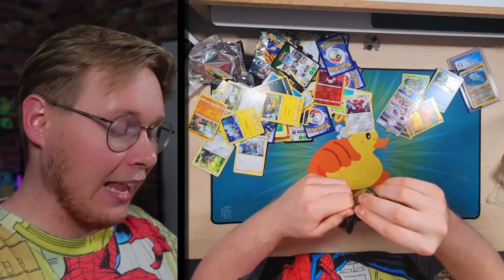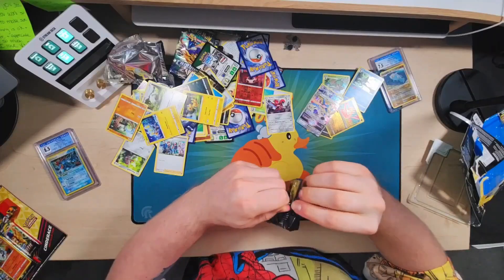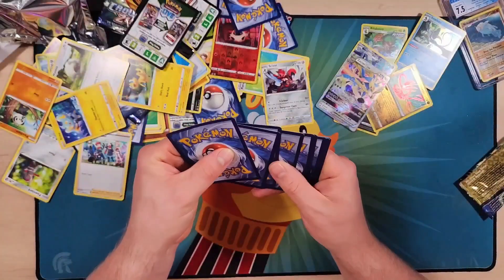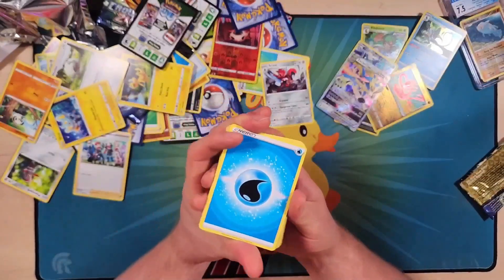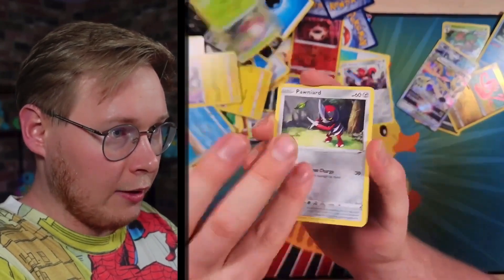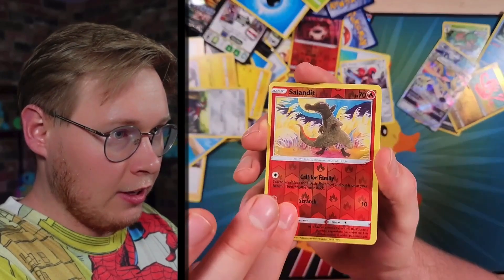Last pack from the Inteleon blister and I can't open this pack. I have faith that we're gonna go three for three on this one, but we'll find out. Four to the front and we got a water time. Friends in Sinnoh, Gloom and Ultra Ball, Discolga, Yanma, Pawniard, Cricketot, Salandit, and double.